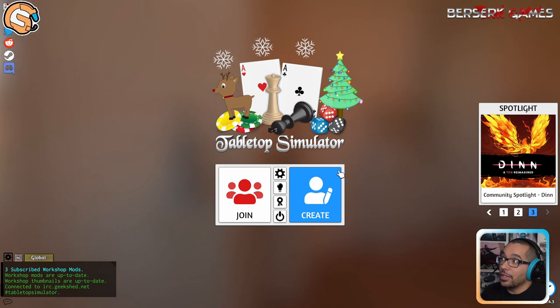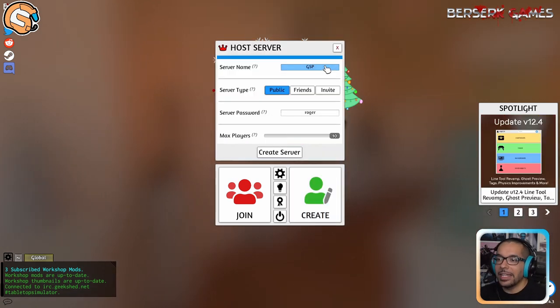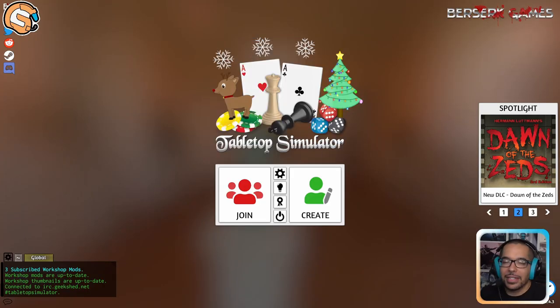Let's go ahead and get started. To create a multiplayer match where somebody is going to be joining you to play, click Create, click Multiplayer. Here you can go ahead and set up your server name — some people refer to this as your table name. Then you set up a password. We highly suggest you set up a password. Make it simple, something that someone can remember, and click Create Server.